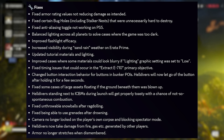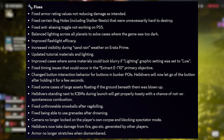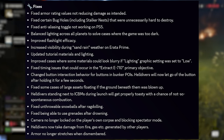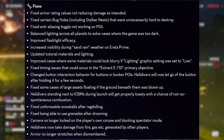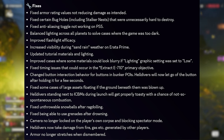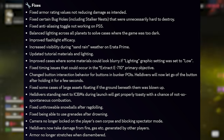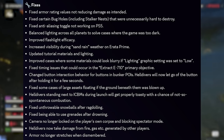Huge assets floating above the ground after large explosions have now been reworked. Standing next to ICBMs during launch will now get you properly toasty with a chance of not-so-spontaneous combustion — I love it, time to go find an ICBM mission. There's a fix for unthrowable stratagems after getting ragdolled, and a fix for being able to use grenades after drowning. Camera POVs will no longer lock onto our corpses and block spectator mode. Helldivers now take damage from fire and other AOE effects generated by players. Armor no longer stretches out when dismembered.